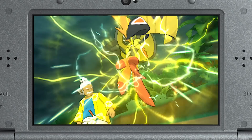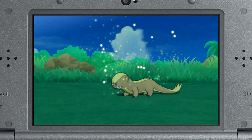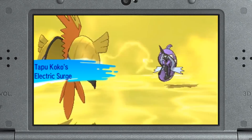For example, Tapu Koko has Electric Surge, which means that no Pokemon can fall asleep while the electric terrain is active. This can be a really cool strategy if you predict your opponent to use a move like Spore that will send one of your Pokemon to sleep. If you switch in your Tapu Koko and set off the electric terrain, your Pokemon is going to be wide awake and able to attack that turn.